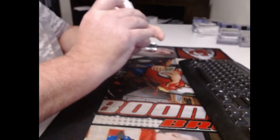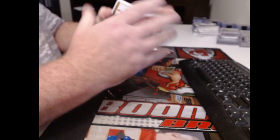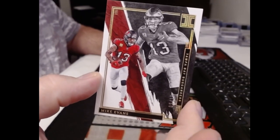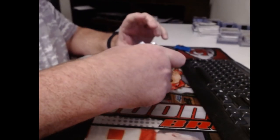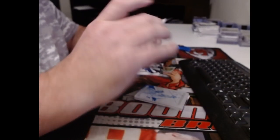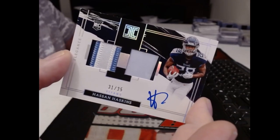We got a print plate in this one. I only give you six cards in the one with the silver bar. Number to 10 — Mike Evans. Is that two Mike Evans? Number to 50 — Cam Akers. Alright, our helmet patch rookie auto — and this one is Hassan Haskins, numbered to 35. That's pretty nice.